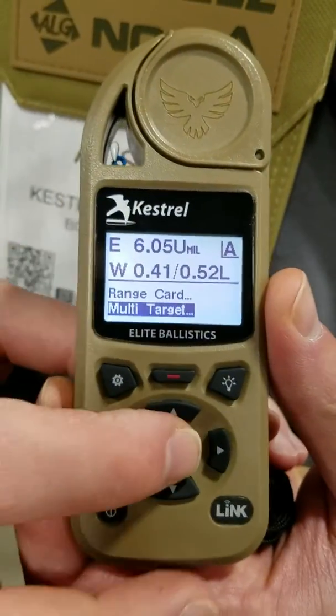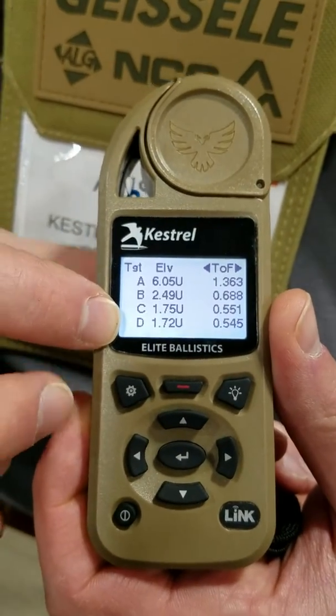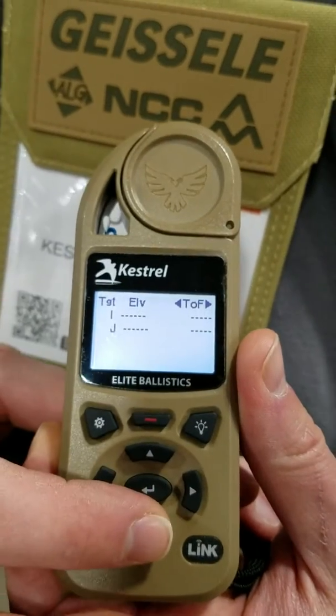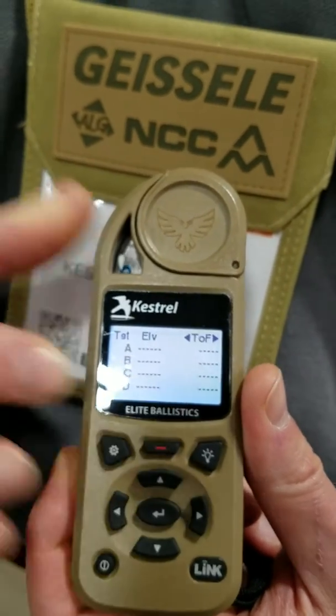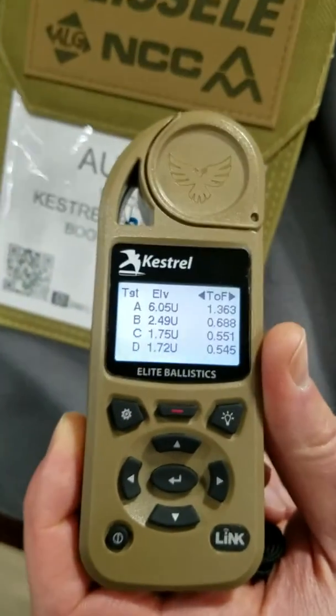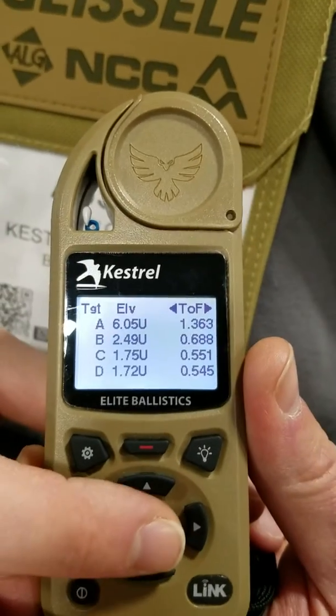Now below range card there's a new screen: multi-target. If I go into multi-target, I can see my targets. It's laid out similar to range card, but with targets labeled A through J, so I can see all ten targets. I can still scroll left and right with the column over here to see my windage, my trace, my time of flight — all the information you'd normally see in range card.